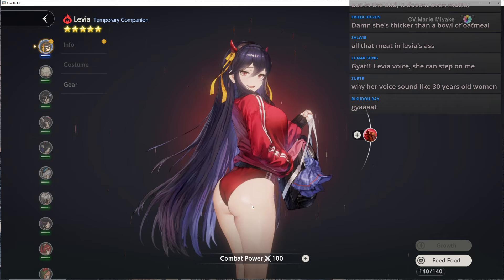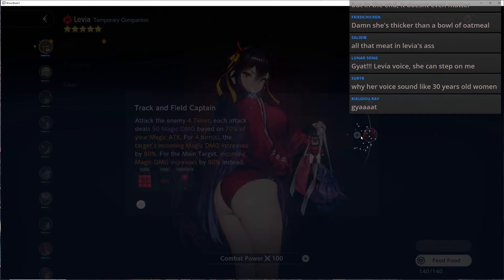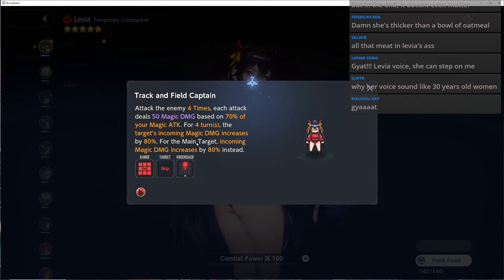I think this is going to be a very good costume. Whatever the minimum requirement is — whether it be plus 1 or plus 2 — I think it's worth it, especially if you have a magic team. The difference here is that for the main target, incoming magic damage is increased by 80%, so it seems like that may be an extra 80% if you hit a main target in the middle.